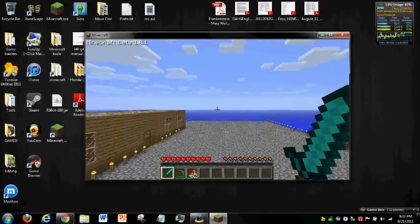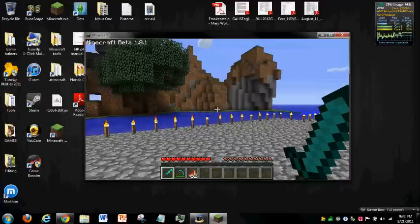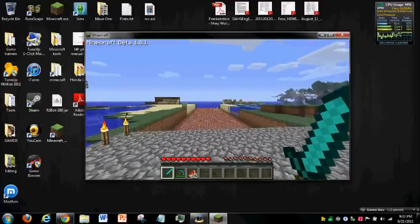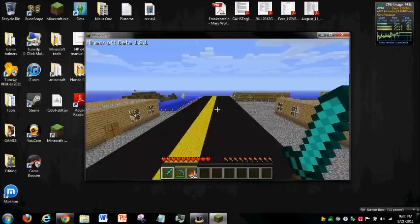See, look - press T, then backslash. I think it's fly - yeah, fly 7. Yep, I remember. And it goes super fast, faster than anything.